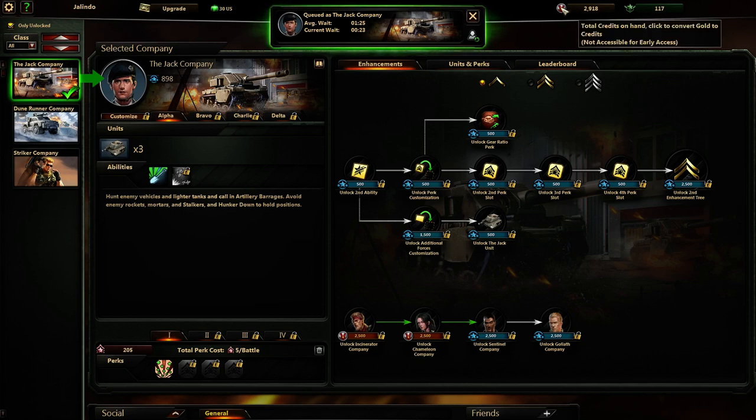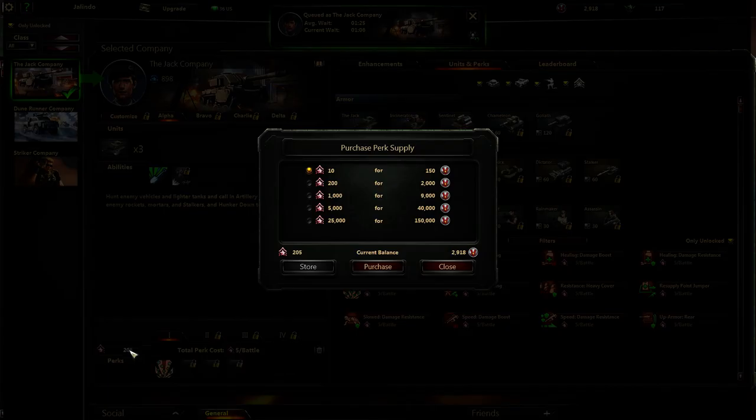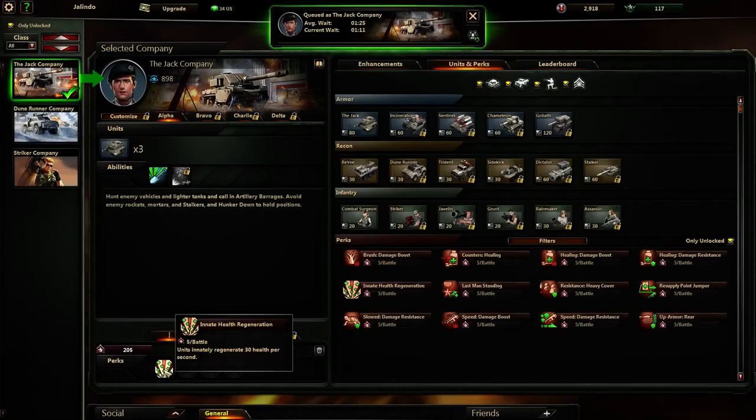Total credits on hand. Click to convert gold to credits. Where is gold? Total global XP can be used by any company. I'm not sure what I can do there. A minute 25 is the average wait and then we should be in shortly. Can't wait to get some of these perks. It shows you total perk cost is five per battle. This says total perk supply on hand, click to purchase more. So you purchase them with these points per battle. I'll leave it on for now but I might switch it for something else. Last man standing. Resistance heavy cover. I'll have to take a look between episodes and see if any of these are actually worth using.